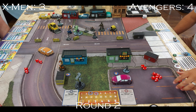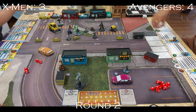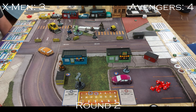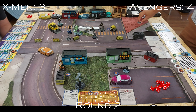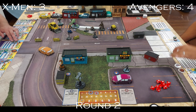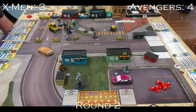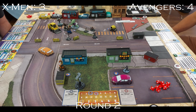Hulk strikes Storm and just dazes her, getting a push that shoves her toward the top of the screen. He then hits Magik and dazes her too, doing four damage. He's doing great work this round. He then Gamma Leaps into position and plays Follow Me to move Groot. Groot double-moves but does have the power to play We Are Groot for healing on himself and Hulk, who took four damage from my X-23 earlier.